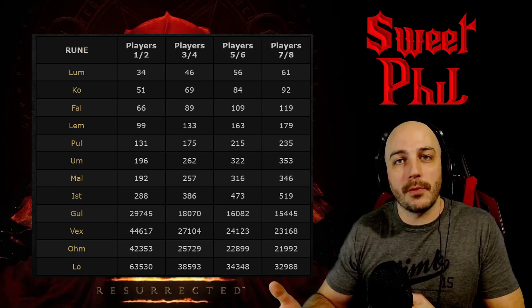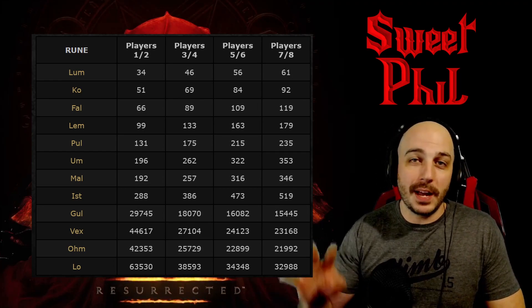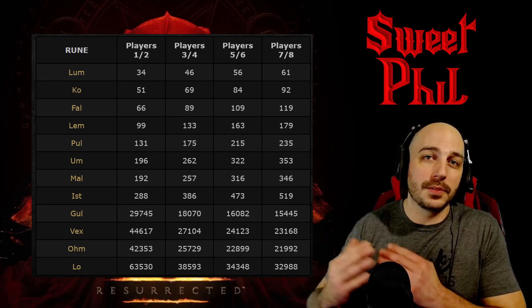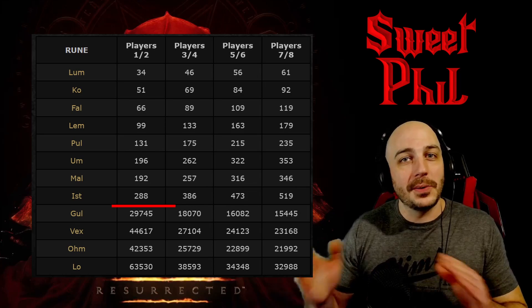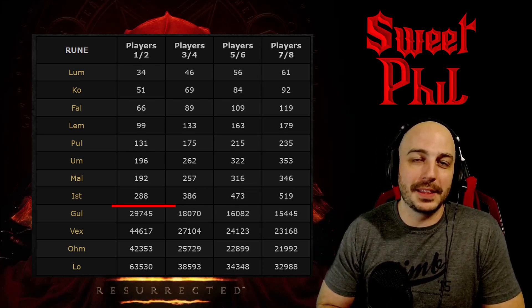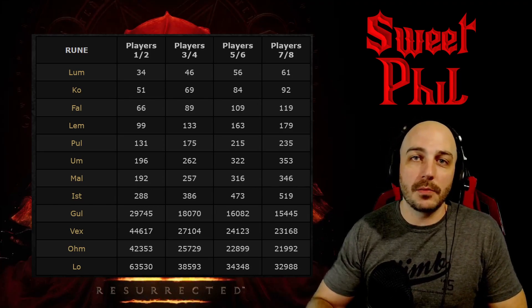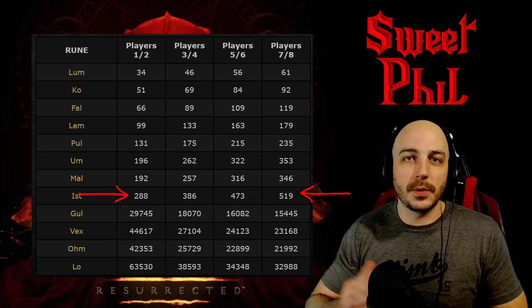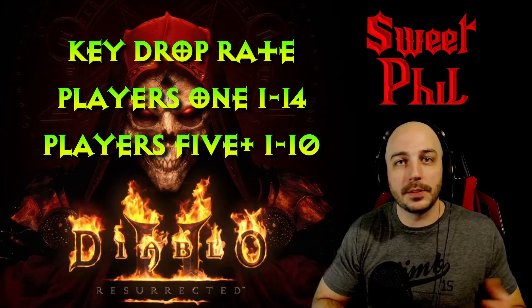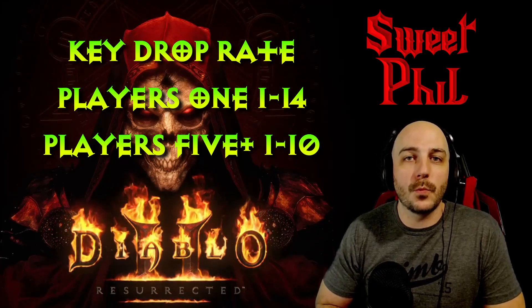Just for a point of reference, I ran 500 Countess runs back in the day before Diablo 2 Resurrected came out and found four Ist runes, but I've also seen people run 500 runs and not get any. Because of a quirk with the Rune Drop tables, it's actually better to run these on Players 1 difficulty for the runes. The drop chances for keys don't change much with Players 1 difficulty, so I'm doing these online but solo in-game, just Players 1 difficulty.